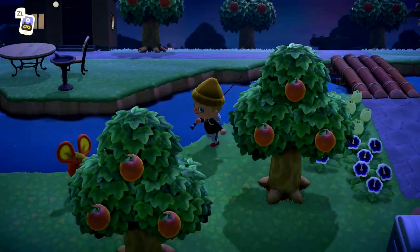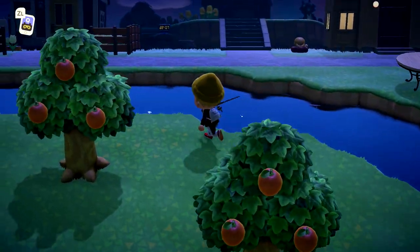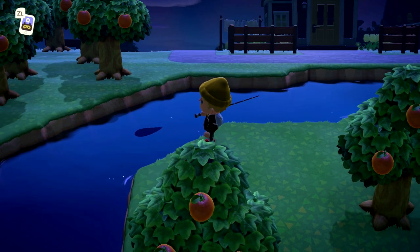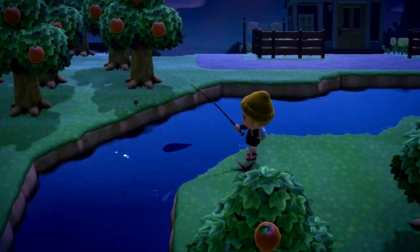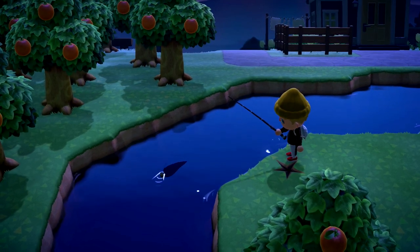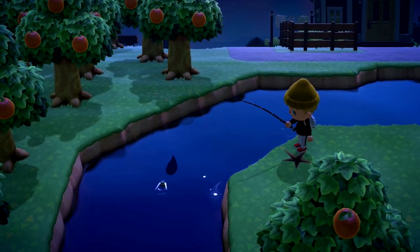Another thing that you can do that tends to work pretty well is to use clams and create fish bait. You can get yourself a ton of fish bait, go to one specific spot in the river, and just keep casting the fish bait and catching whatever fish pops up. If you get a large shadow — even though technically it's a medium in the river, it's basically a large — you'll obviously have a great opportunity of catching one.